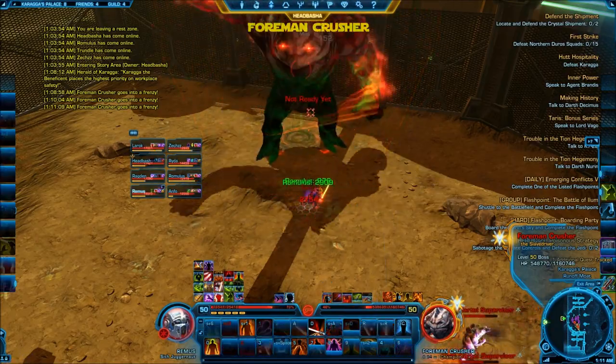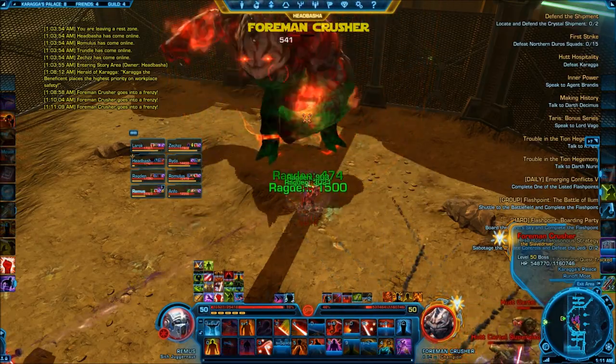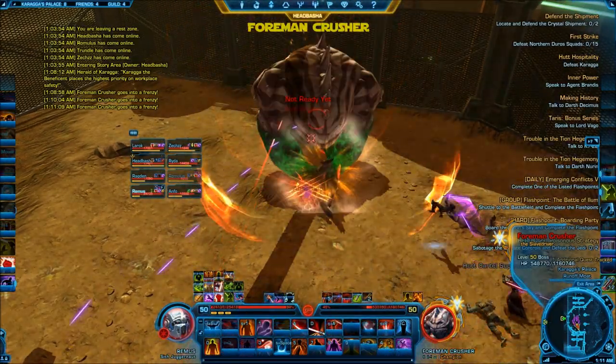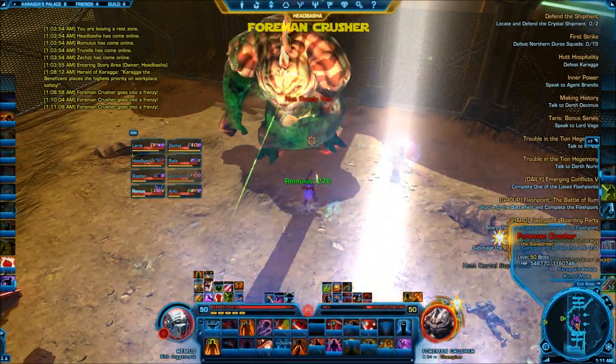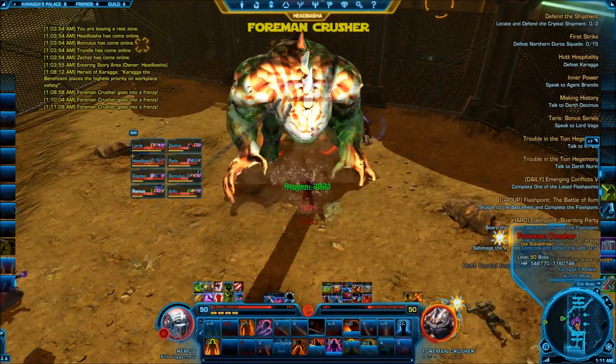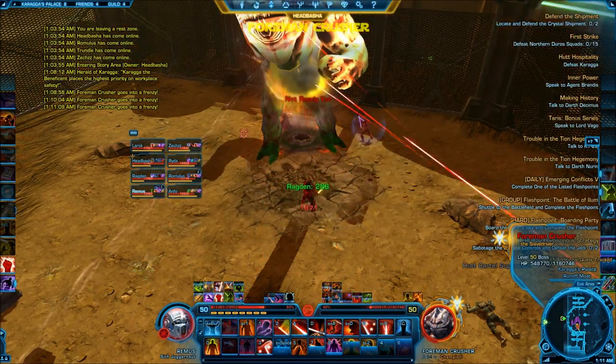One thing you want to do here is make sure that you have the healing assignments correct, because you can see we have a pack of adds out and he's going into Frenzy simultaneously. When this happens, you don't want either your tank or the group taking care of the adds to be overlooked as far as heals go. So just make sure you've got that laid out at the beginning before the fight starts.